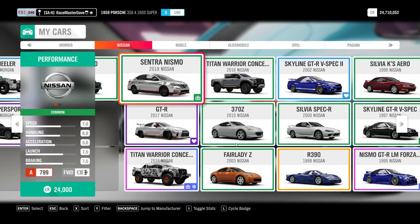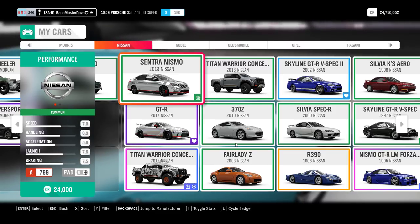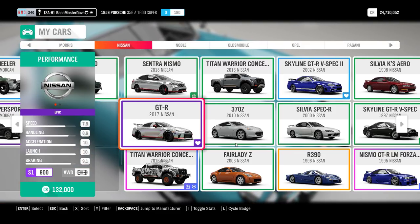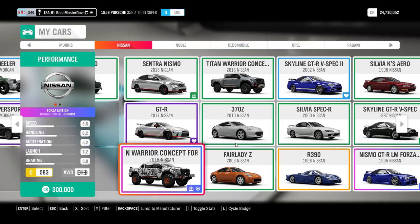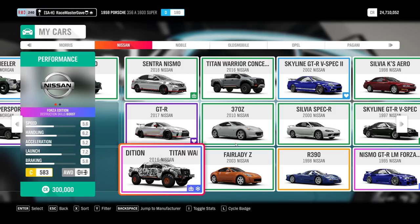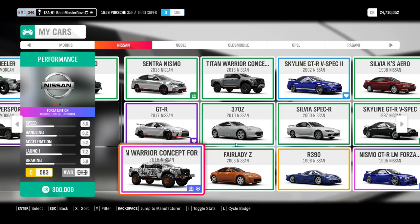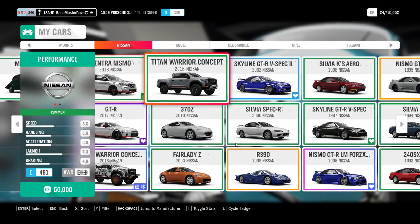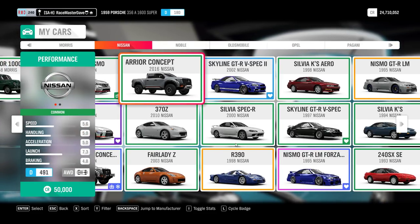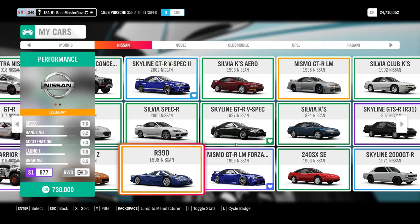The Morgan Three-Wheeler and Super Sports are only available from wheel spins. Same goes for the Morris. Moving to Nissan - the Sentra Nismo is a VIP car pass, which we got last week. The 2017 is just a wheel spin. The Titan Warrior Concept Forza Edition is VIP - one of those three cars you get as appreciation for buying the VIP package, along with the Zonda R and the Transit Forza Edition. There's also a normal Titan available in the auto show.